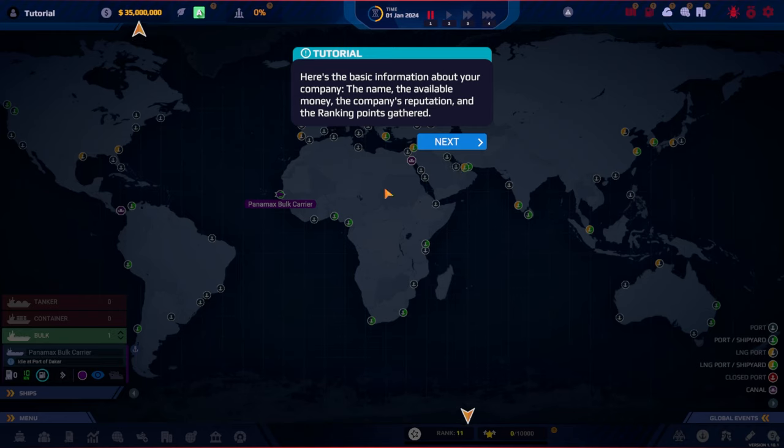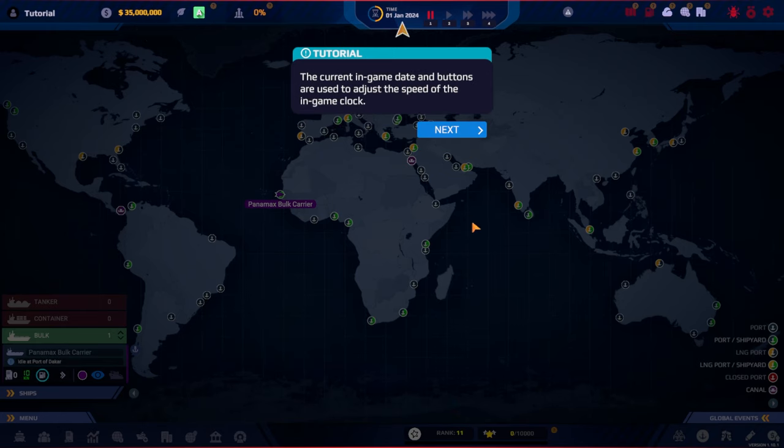Here's the list of all your available ships, their names, and their status. You can assign a color to each ship, see the route line, and go into 3D view. The basic company information shows your name, available money, reputation, and ranking points. There's also the current in-game date and buttons to adjust the speed of the in-game clock — we're starting on January 1st, 2024.